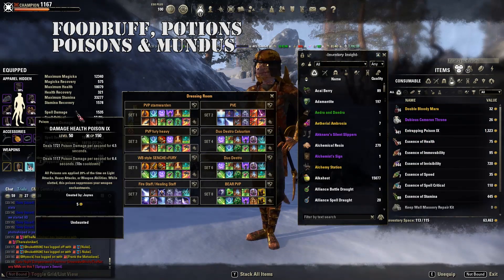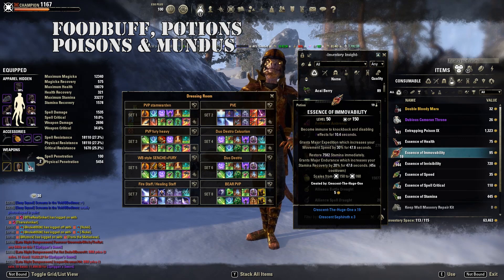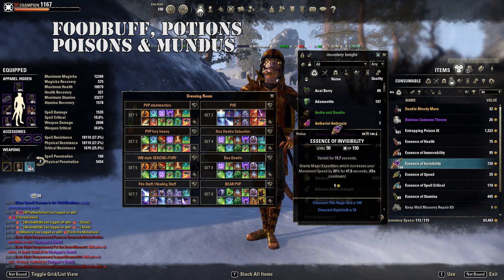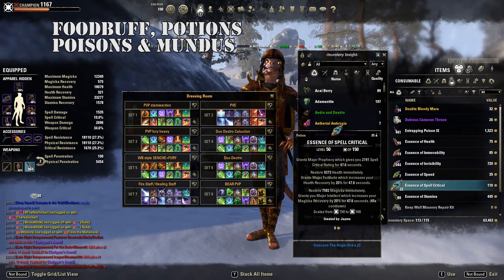For poisons, I use the double-dot poison to apply more pressure. For potions, I like the immune-to-knockback, speed, and restore stamina potion, or immune-to-knockback, crit, and restore stamina — both are really good. In non-CP, Speed of Essence is good to give you a guaranteed Major Expedition and a heal over time.